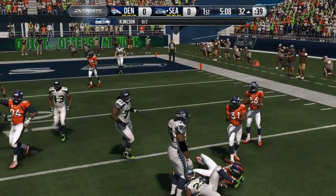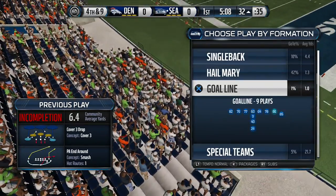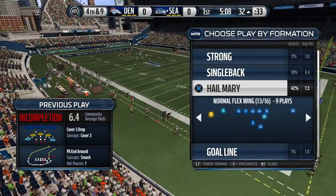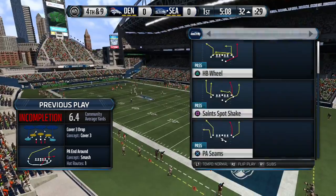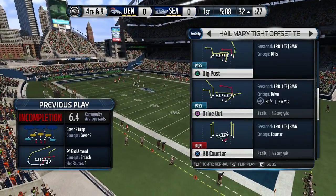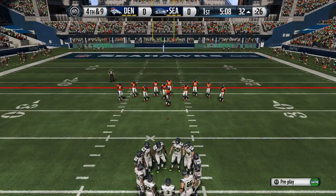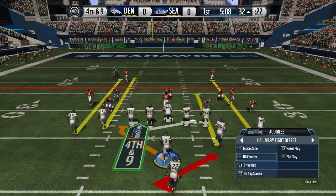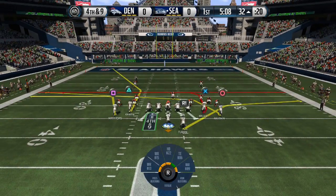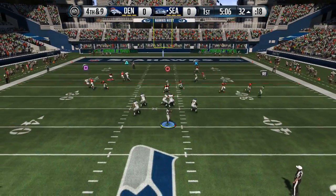I rolled out and thought I was gonna get that first down but I didn't, so since it's fourth and nine I always go to my hail mary plays — those are my prayer plays. These are nice passing offense plays not in the regular playbook. I don't know why they always put them at hail mary. This is the tight offset and I like to come on the drive out — that's the money play.